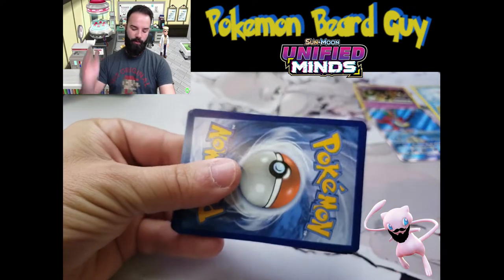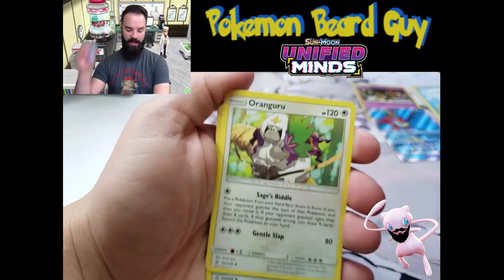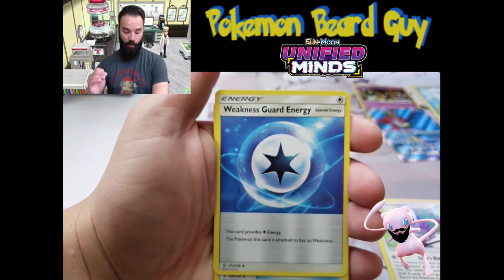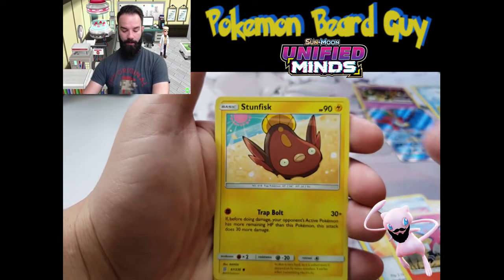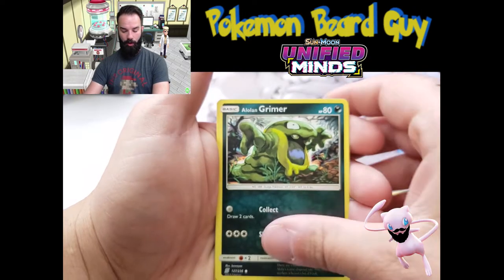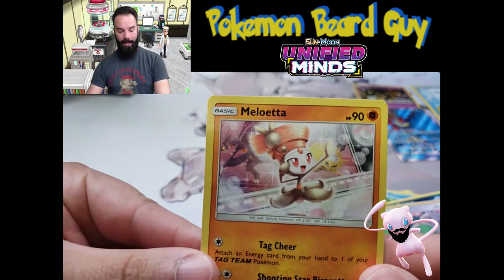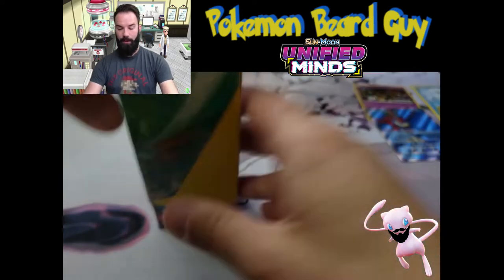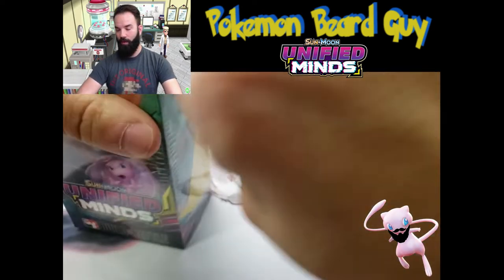I am determined to not buy that card whatsoever. We have Fighting Energy, Oranguru — these cards look awesome — Stadium Nav, Fletchinder, Stunfisk again, Alolan Grimer, Reverse Slack Off, and we have a Milotic. So nothing huge in that battle deck — looks like everything was in the last one I just opened. But that is alright because I believe there is more to come.